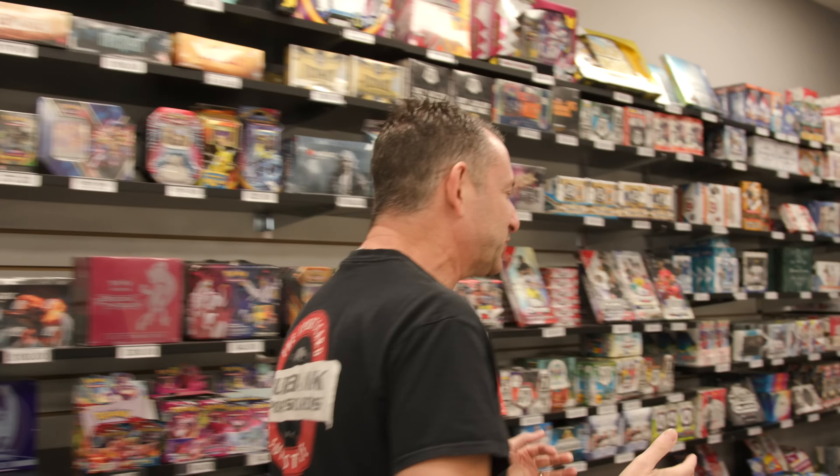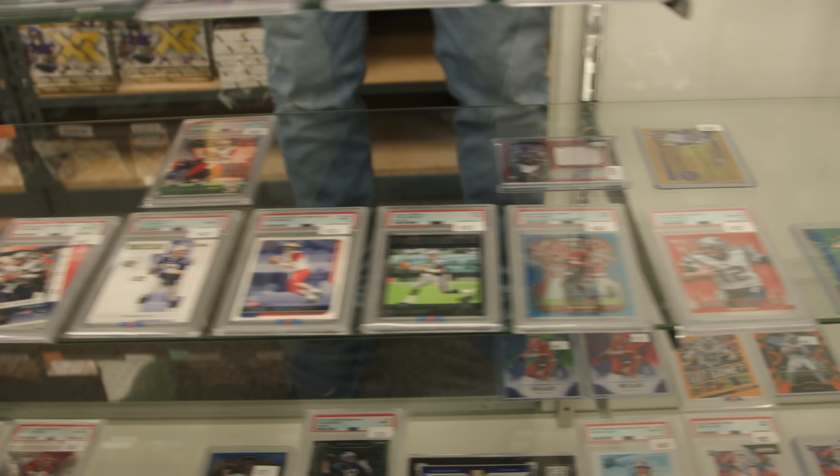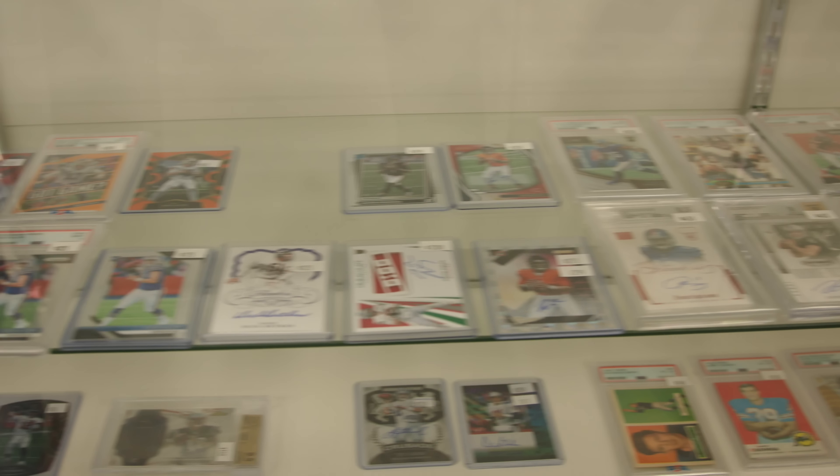We have 33 showcases in the store, three of them are basically for football cards, and we keep them alphabetical. The trick with purely alphabetical is you might have Aaron Rodgers on the third shelf down with a thousand dollar card. What we came up with was breaking it down alphabetically by last name, so this showcase has only football players with last names from A to G. Then we raise the best cards to the top, so when you're looking for key cards you'll know to look in the right showcase and on the top shelf.